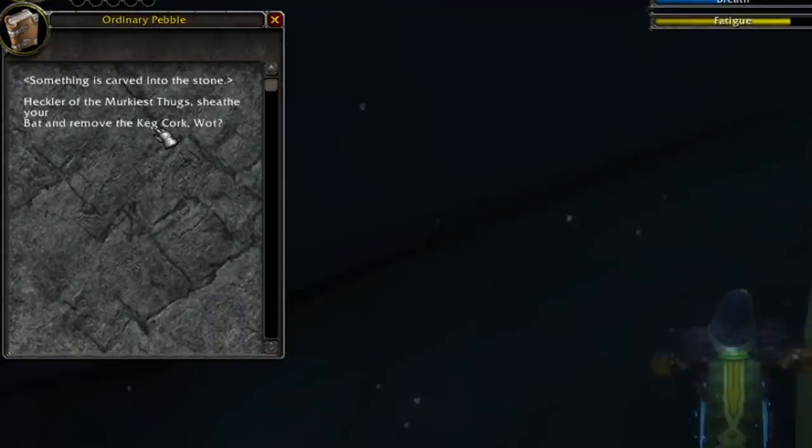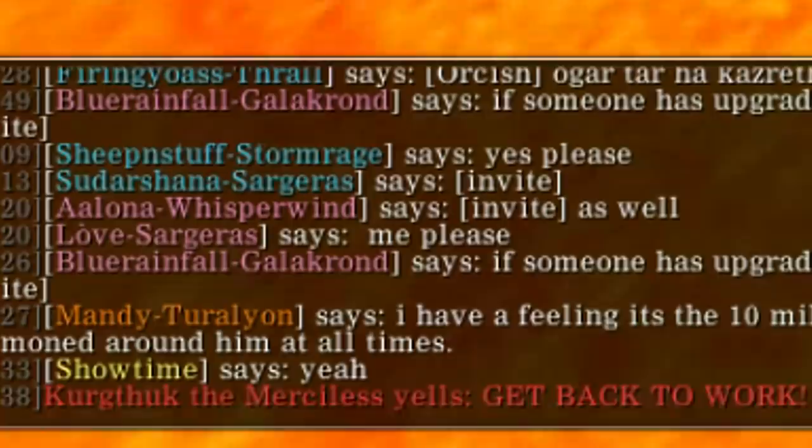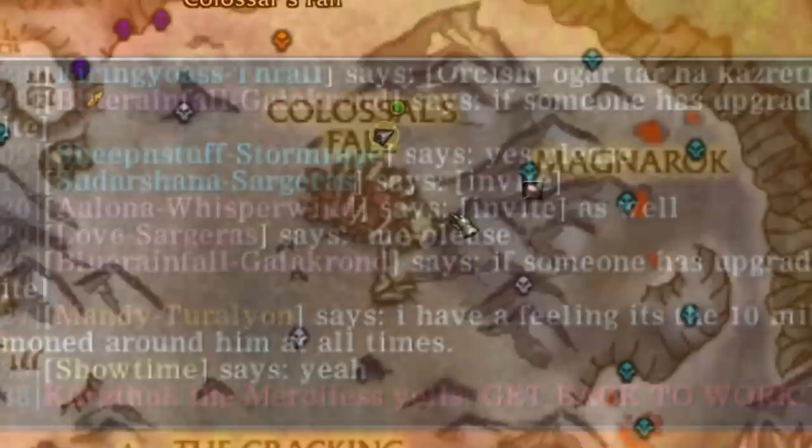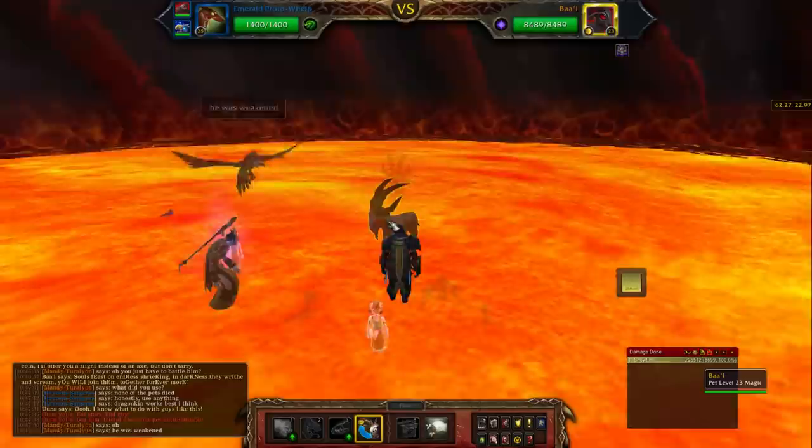Clicking on this one reveals the message: 'Heckler of the murkiest thugs, sheathe your bat and remove the keg cork.' These four words on the second line reveal an anagram that says 'get back to work,' which is the dialogue of an NPC called Kurgthuk the Merciless in the Frostfire Ridge Zone in Draenor — people actually figured that out, it's crazy I know. Located inside a volcano is the goat Baal, who is otherwise invisible if you don't do all of this pebble hunting.